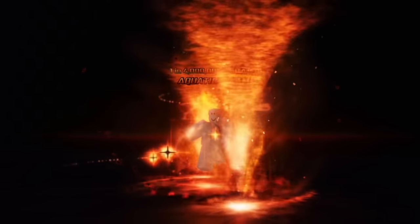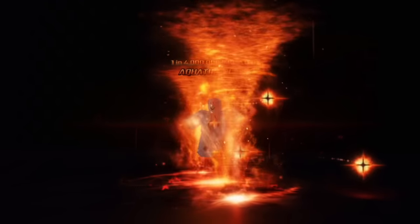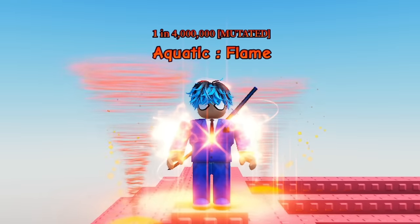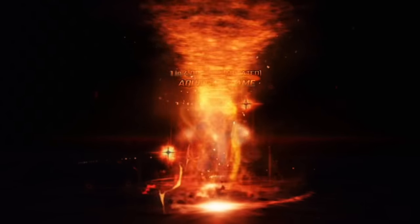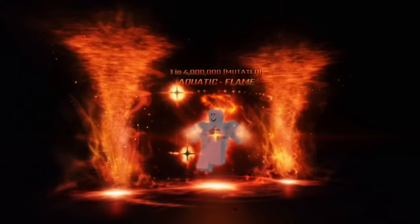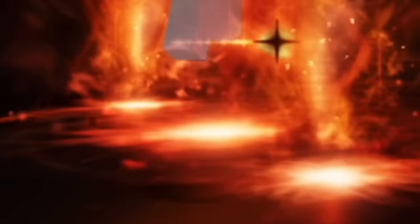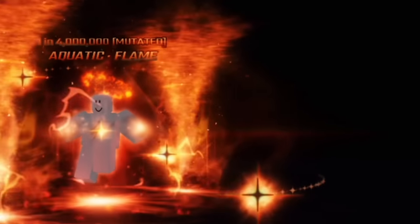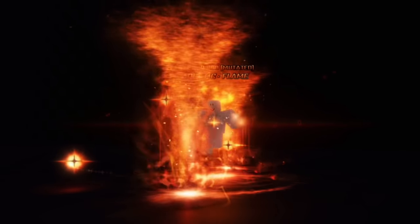Starting it off, the first aura we're going to look at is an Aquatic Flame rework. We all know what the Aquatic Flame originally looks like, and we can all agree it definitely needs a rework. In this version, there are two giant tornadoes — a lot bigger than the original Aquatic Tornadoes — and underneath you have a red glowing aura and two balls flying around you. I really like this one because it still looks like a 4 million aura, just a lot better.